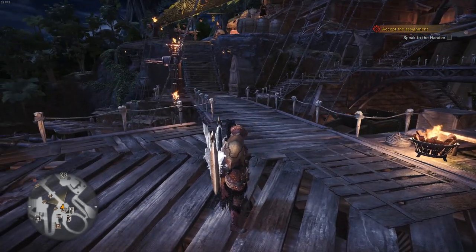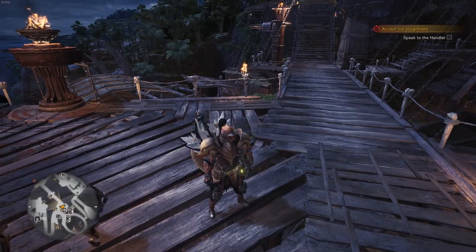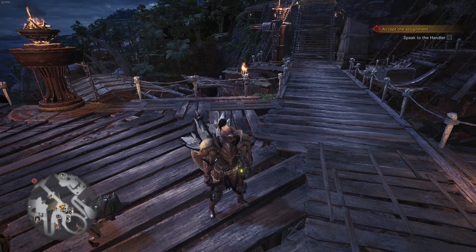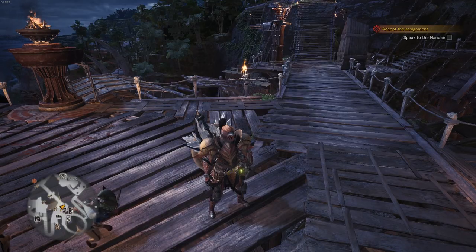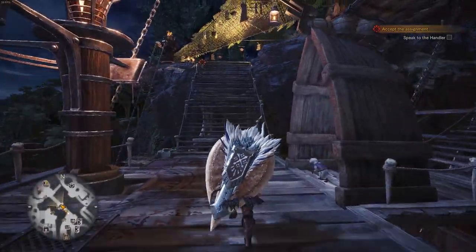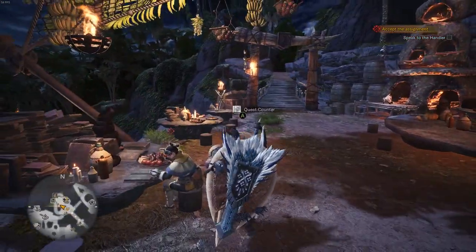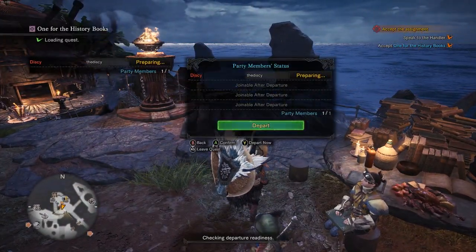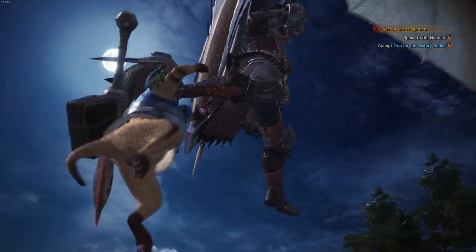Hey guys, welcome back to Monster Hunter World for the PC. Today we'll be finally taking out Zora Magdaros. We've taken out the Anjanath and the preparations are now complete. The plan is to trap and capture it — a once in a lifetime opportunity. This mission is called 'One for the History Books.' At dawn we'll attempt what no one in history has dared: capture an elder dragon. May the sapphire star guide us all. If you like this video, hit that like button and leave a comment.